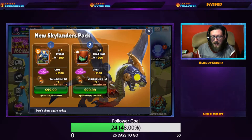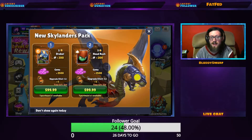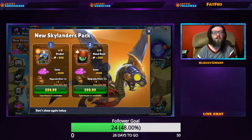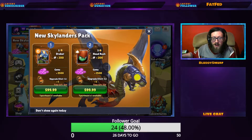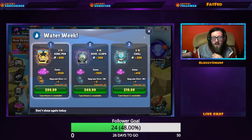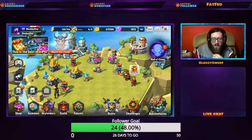What is up, you guys? This is That Bluddy One from Skylanders, and today we are talking about the new update. To start, we have two new Skylanders: Drobot and Head Rush, and they're also available in a pack.